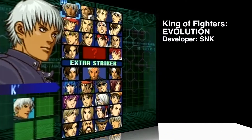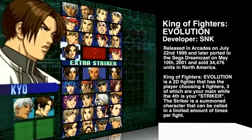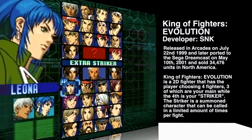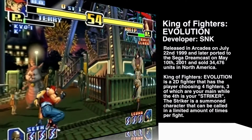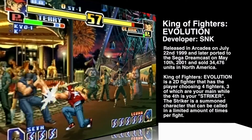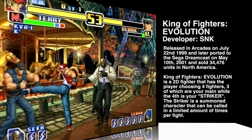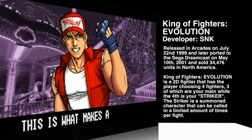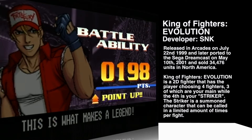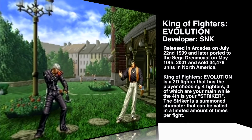Last but not least, King of Fighters Evolution. Developed by SNK, released July 22nd, 1999 on the Neo Geo Arcade and May 10th, 2001 on the Dreamcast. King of Fighters Evolution is a unique 2D fighter where you choose a team of four characters — three are your main characters, and the fourth is an assist character or striker that can only be summoned to deliver extra hits. It also features an ability system that keeps score of your bouts, and the more you play, you accumulate points to unlock additional striker characters.